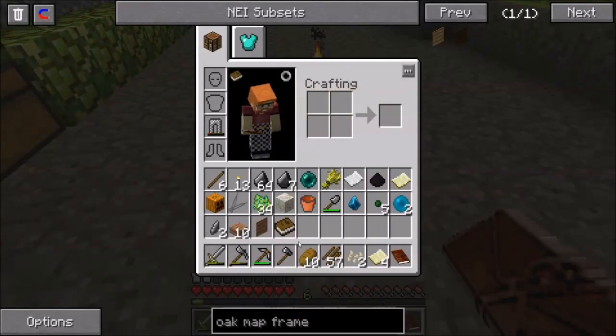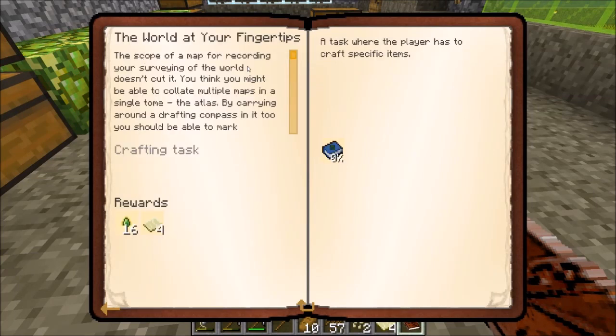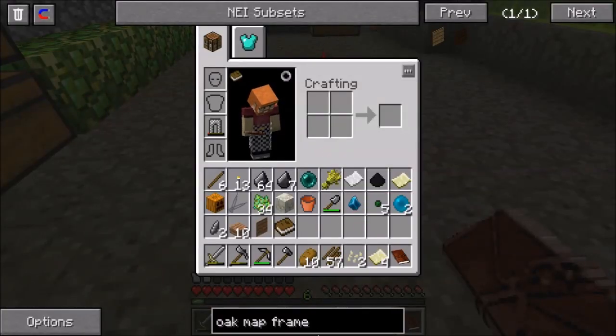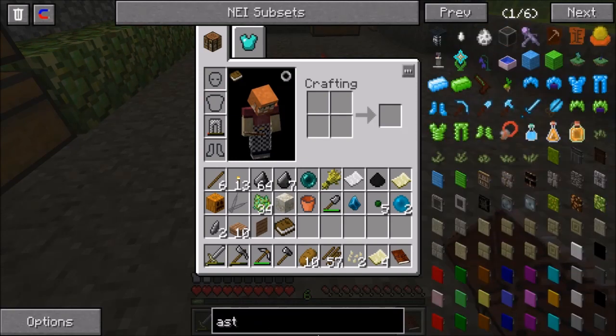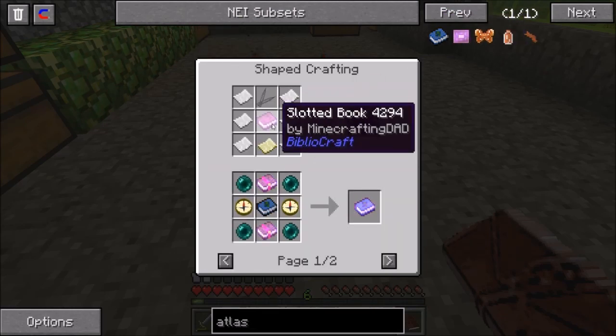Let's look at 'The World at Your Fingertips.' The scope of a map for recording your surveying of the world doesn't cut it — you think you might be able to collate multiple maps in a single tome, the atlas. By carrying around a drafting compass in it too, you should be able to mark locations of interest on the fly. Let's see what it takes to make an atlas — hopefully we have the supplies.